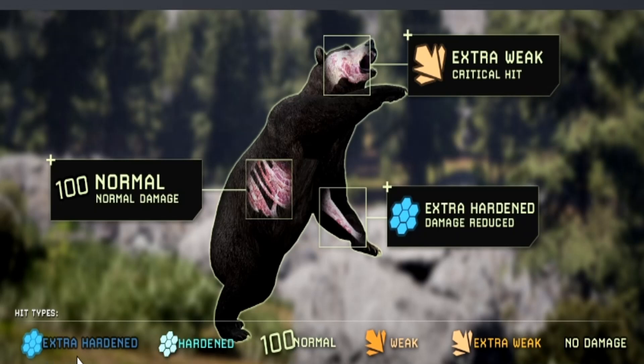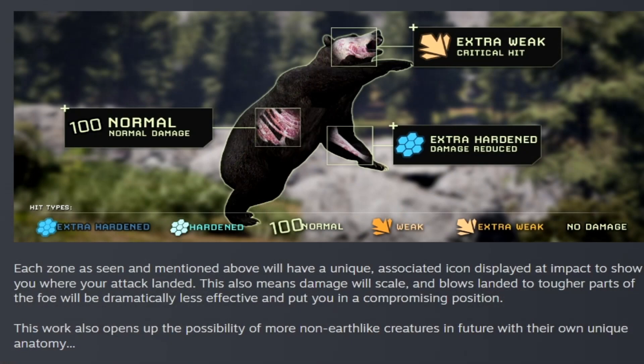Down below are all the hit types you can get: extra hardened, hardened, normal, weak, extra weak, and no damage. Each zone will have a unique associated icon displayed at impact to show where your attack landed. This also means damage will scale — blows landed on tougher parts of the enemy will be dramatically less effective. This work also opens up the possibility of more non-Earth-like creatures in the future with their own unique anatomy.